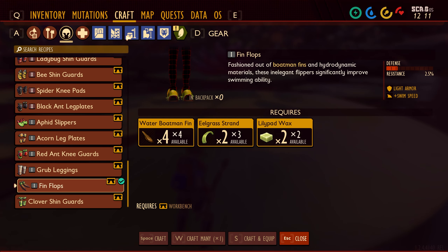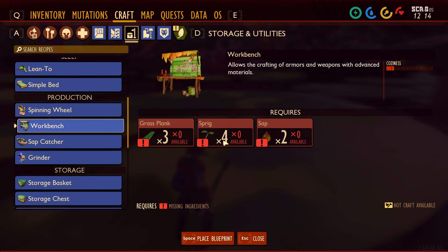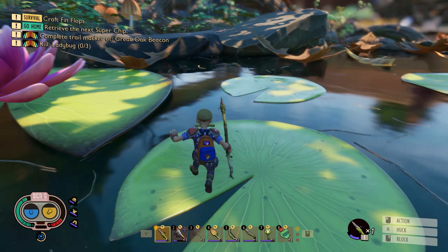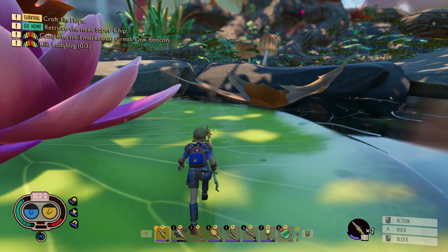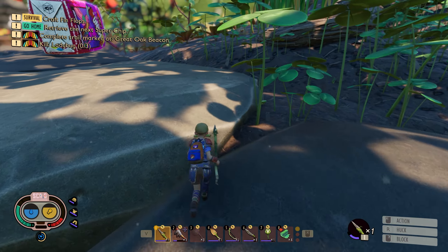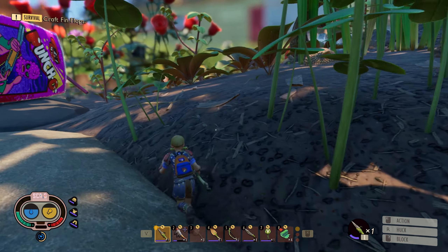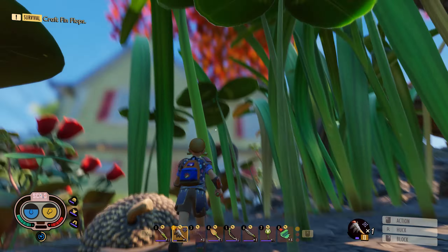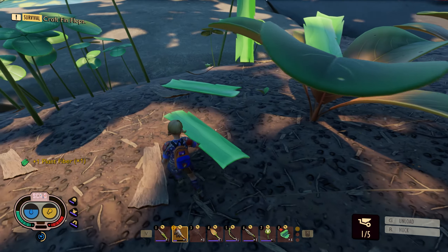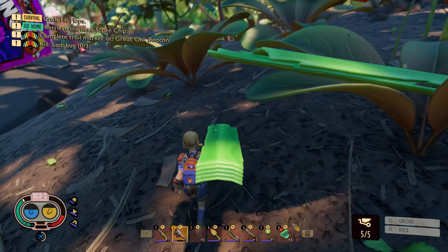It's not super expensive — let's just see. Workbench: I need grass, planks, sprig, and sap. Yeah, we can get all that stuff right over here. So that should be fine. We can make ourselves a workbench, which will then allow us to make the flippers so we can swim a little bit faster. So let's get some grass. I might as well grab it all. And then we need sprigs and sap — sap I probably have... nope, I do not.